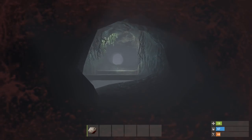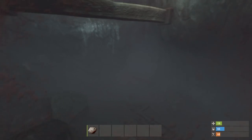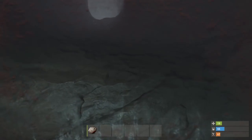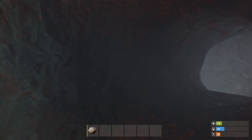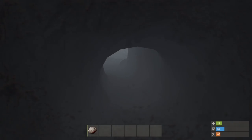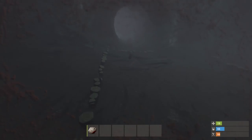Looks like there's some parkour going on — there's a node down there. It doesn't look like I'd die if I failed the parkour. There we go — I made it! Not too hard, just a little parkour area to have some fun in the caves. The cave just keeps going down and down. Here's another area — this one's a lot smaller but a lot deeper.